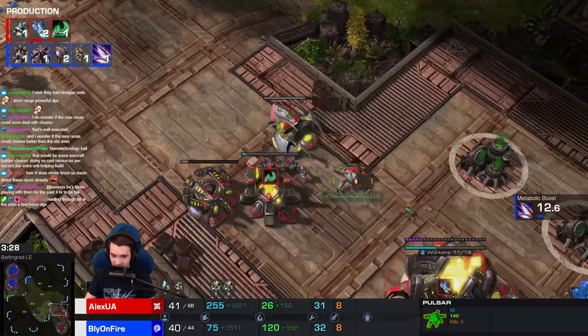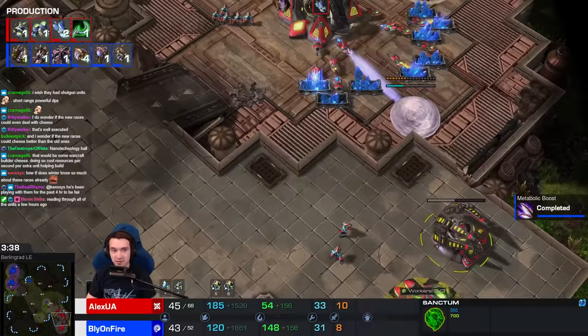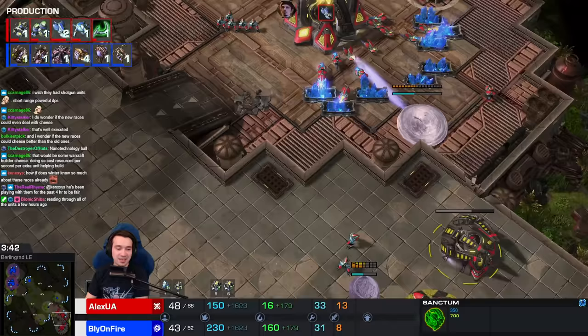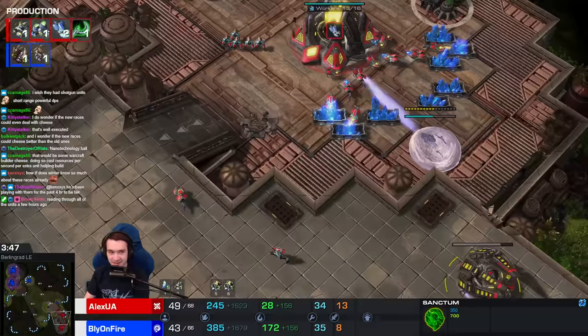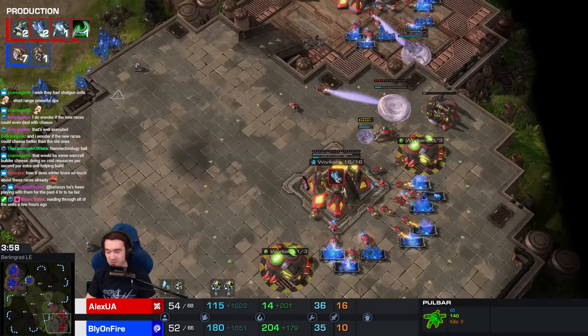Gets the pulsar as well. Another Sanctum in the main - double Sanctum! How inspired. I think this means more pulsars will be warped in. Yeah, he's hiding them in the main, and he's essentially denying scouting with the vaults. If Bly doesn't go for Overlord speed, he won't see the double Sanctum plays - AKA the Crab March.